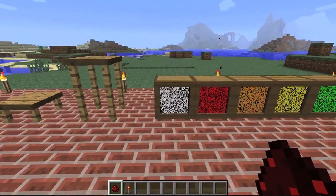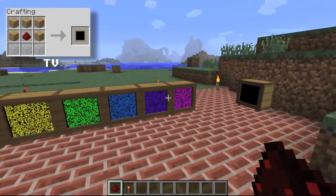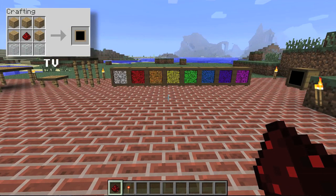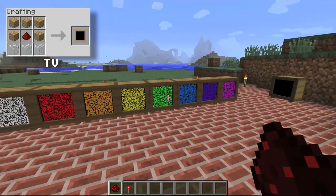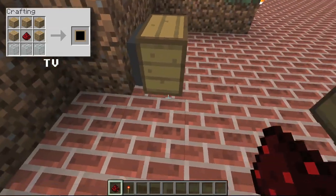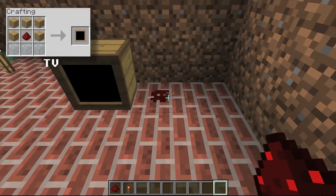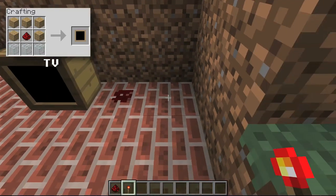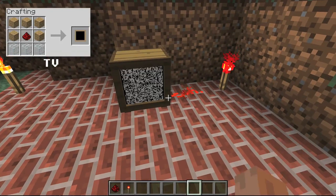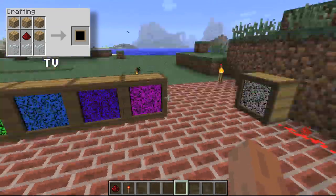And then finally you have all the different TVs. The TVs don't do anything really, except show some awesome colors with a little animation. To power these, all you need is redstone — just plug it in like this. Here is what it looks like when it's off, then you plug the redstone in and it powers up the TV. It will start on the gray screen, but you can right click and cycle through the other colors, and of course go back to gray.